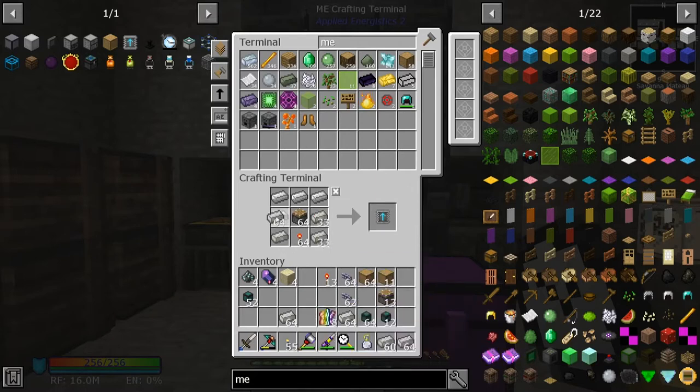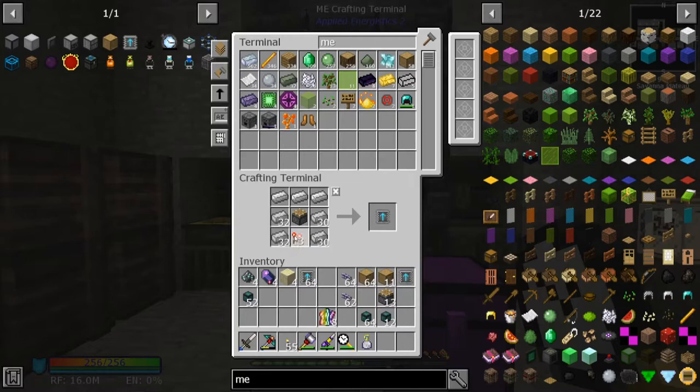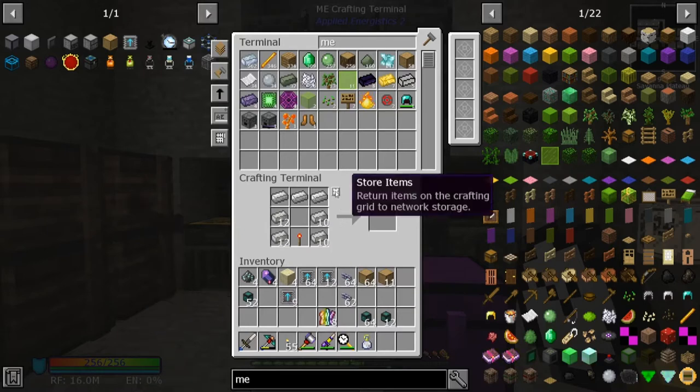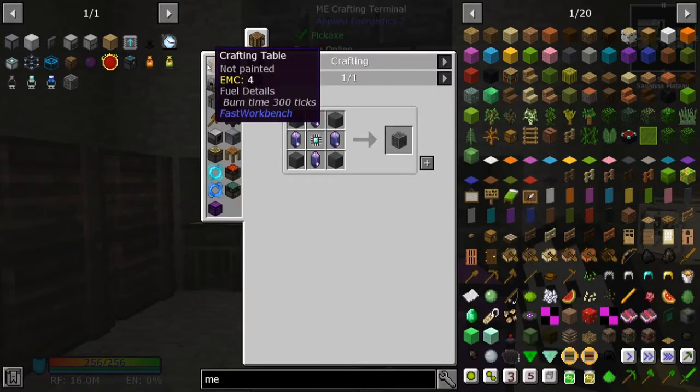Let's craft these up. We've got all of these, we've got our item conduits, and now in preparation for the ME controller we need to make some skystone. Skystone gets smelted into a skystone block, and to get this we need to put skystone dust with lava inside a barrel.